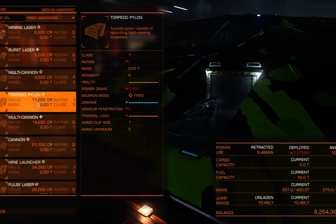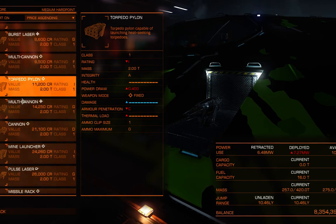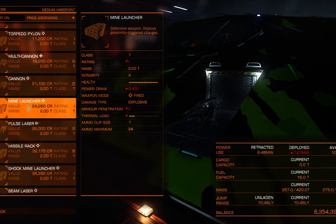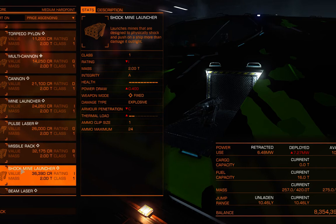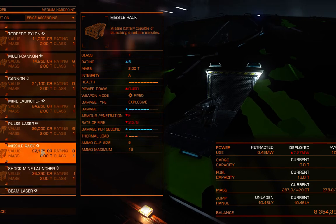Now we'll go into kinetic weapons. You have torpedoes, which are a single-fire, super high damage missile. They come in heat-seeking and non-heat-seeking, so some you have to lead. You have mine launchers, which are defensive weapons — you pop it and throw mines out behind you. They don't heat-seek but will blow up in proximity when triggered by enemies. Then you've got missile racks. This one's a dumbfire. There are also shock mines, which I think are a new weapon. Missile racks are dumbfire or heat-seeking — I use heat-seeking all the time because they are high damage and they are ridiculous.